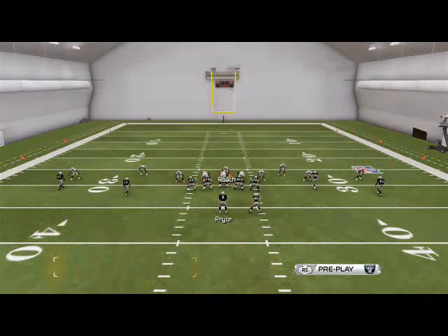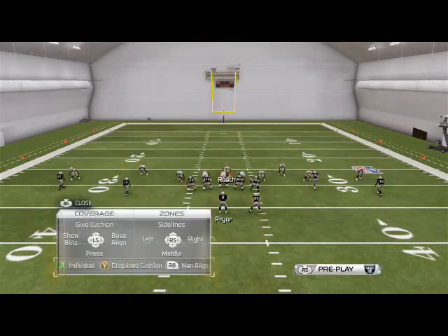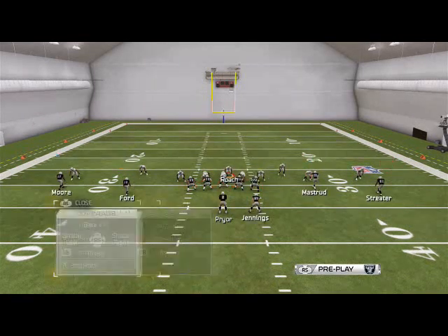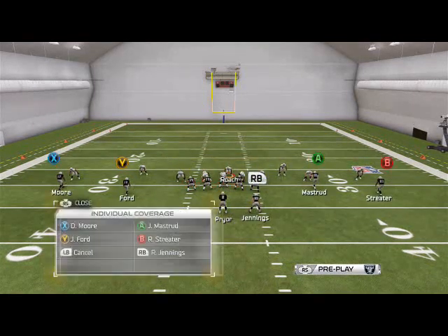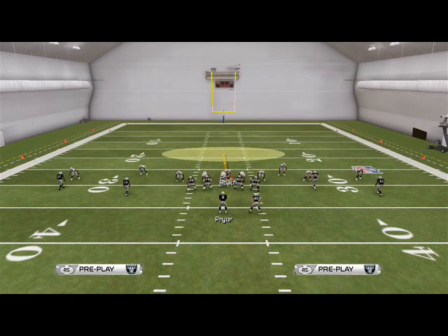I like to play a shade game where I shade everybody outside. I individually will press the slots with individual coverage. And then I just shade everybody outside so it stops out-routes and stuff like that. We're going to use Roach in the A-gap and drop into a hook zone after the snap of the ball.